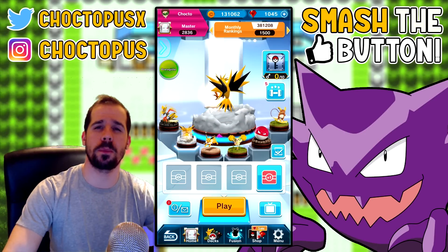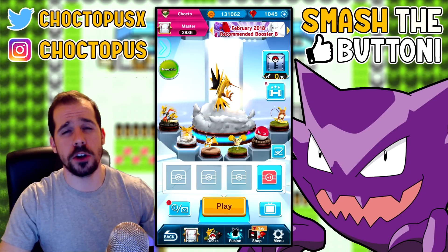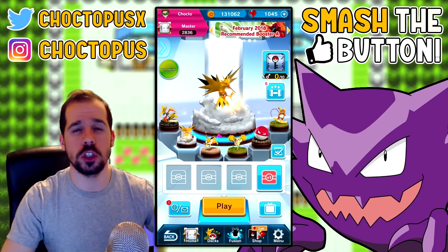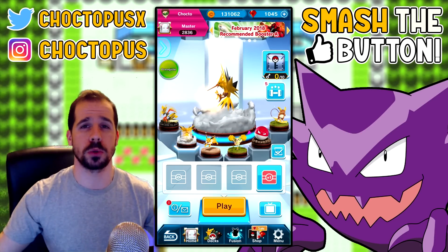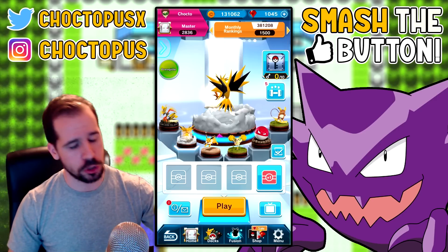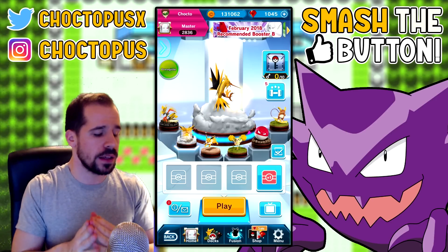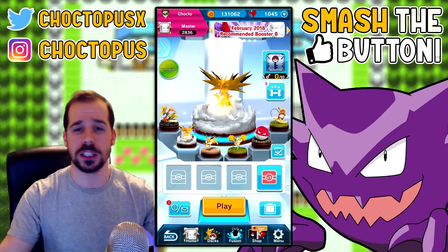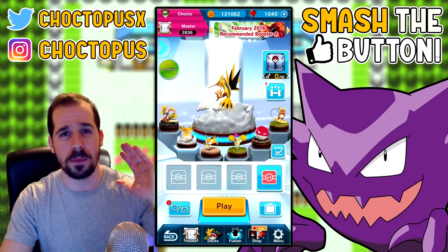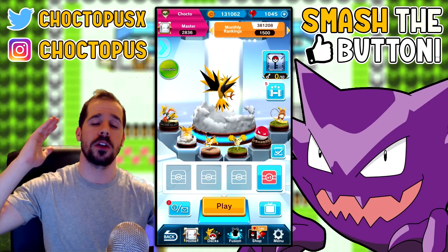What's up YouTube, I'm Chocktobus and we are back with more Pokemon Duel, continuing our pulls on the new banners. We have a thousand gems left to go, so what we're going to do today is open 20 boosters — two 10-packs, one on each banner, because I didn't really pull on the first banner that dropped in February. We're going to use the rest of our gems today, putting half into the banner that dropped this week and half into the other one.